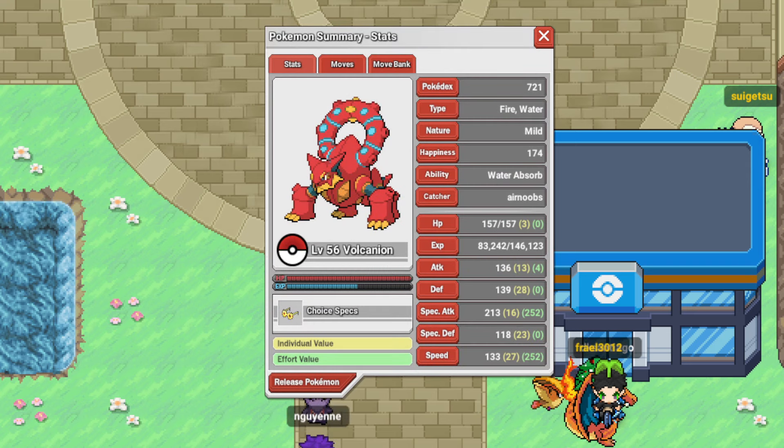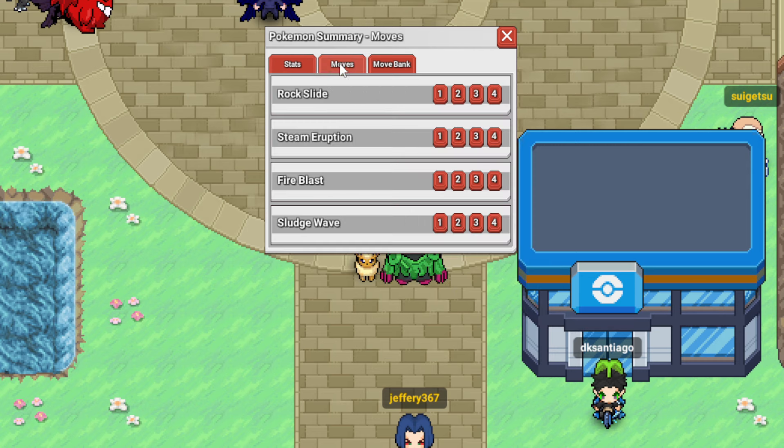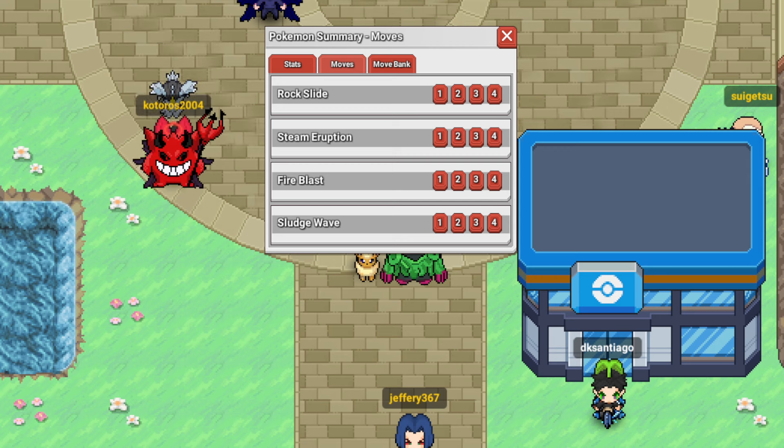Next, we have Choice Specs Volcanion. So we're running double Specs water on this team. We're mild natured because I'm poor and never bought a modest one. With max speed, max special attack. With Rock Slide, Steam Eruption, Fire Blast, and Sludge Wave.